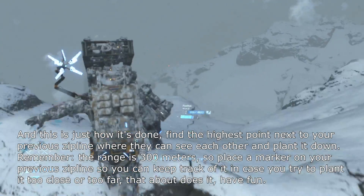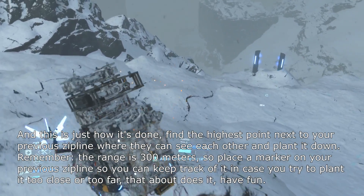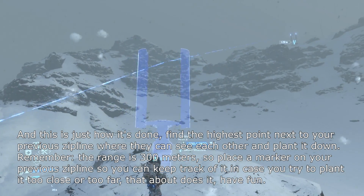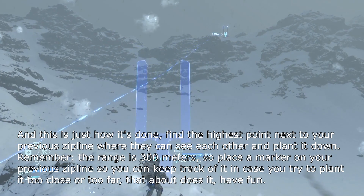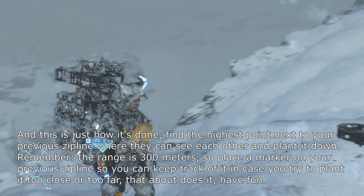And this is just how it's done. Find the highest point next to your previous zipline where they can see each other, and plant it down. Remember, the range is 300 meters, so place a marker on your previous zipline so you can keep track of it in case you try to plant it too close or too far. Have fun!